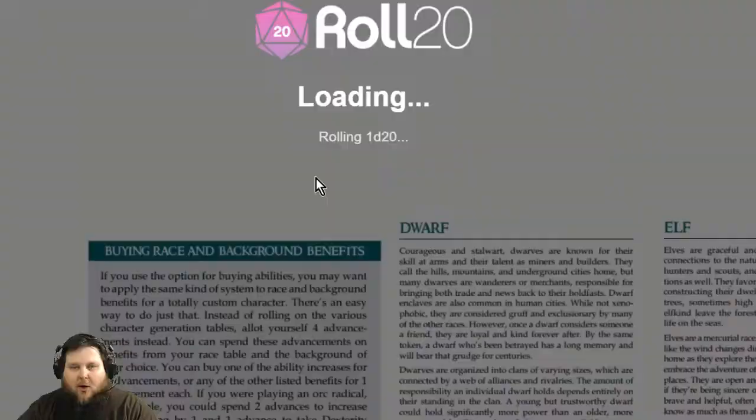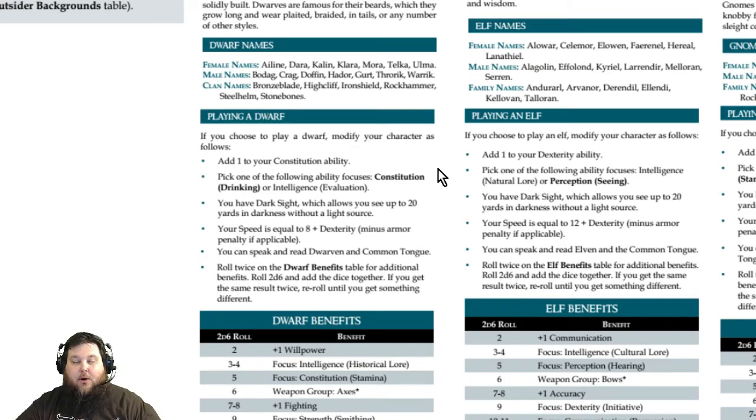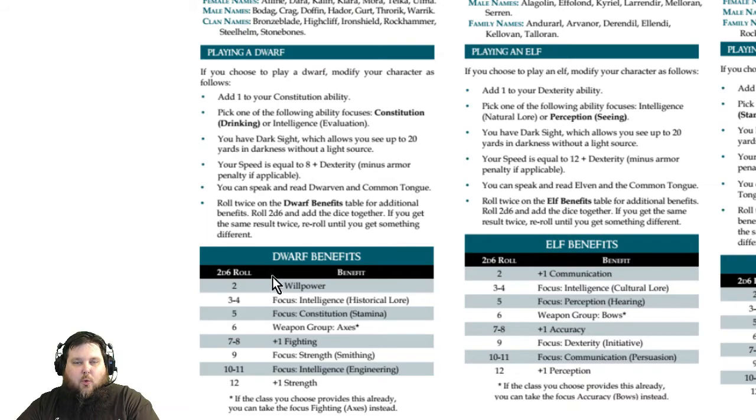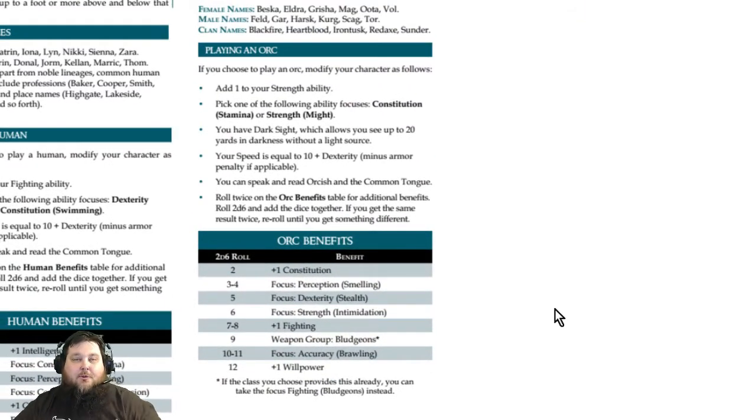So in my example of a half dwarf, half orc with dwarf as the dominant heritage, I get all the primary dwarf features. Then instead of rolling twice on the dwarf table, I roll once on the dwarf table and once on the orc table. Fantasy Age gives you the freedom and the rules to create half-races, meaning beyond the six core races there's a whole multitude of possible combinations to make the unique character you want.